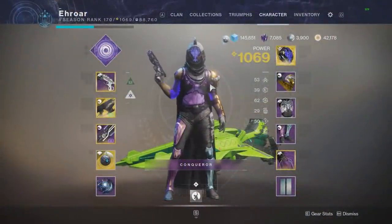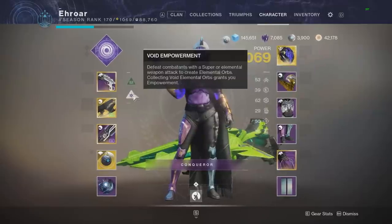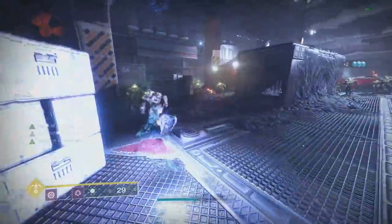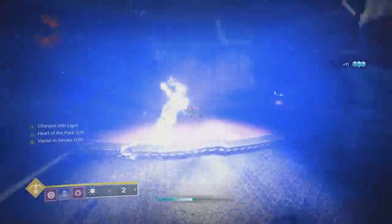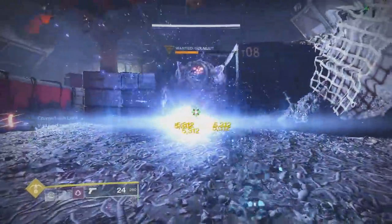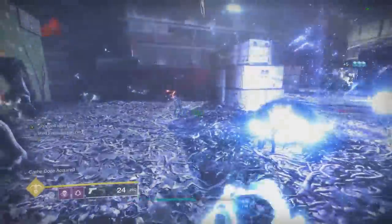Now moving on to the Hunter build. I wanted to use Ruinous Effigy for this video because I think it pairs really well with invisibility, but the Void Empowerment invisibility doesn't really synergize with Hunter invisibility in any way — they don't overlap or proc each other. I still wanted to use a Void Hunter subclass for the 2x Void grenade damage while empowered. The Ruinous Effigy invisibility to become empowered is still a very solid build — once you're empowered you're just spamming your grenade like on Warlock. You can throw your invisibility smoke at your feet to get a chunk of orbs and speed up that process.